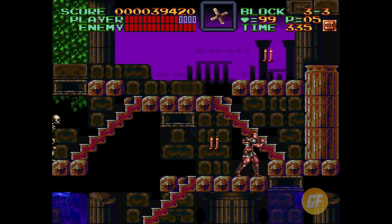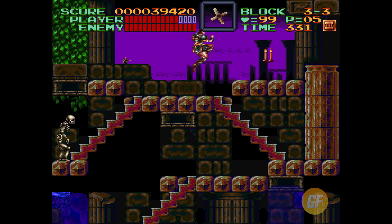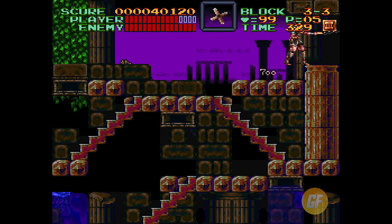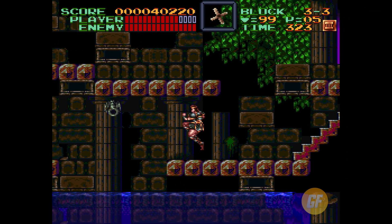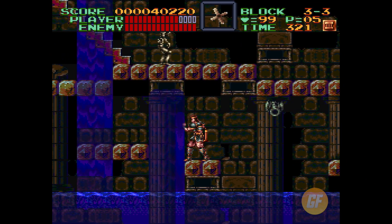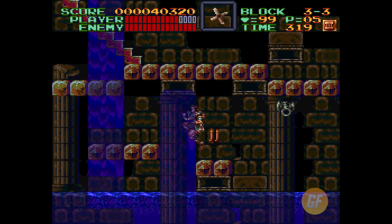Now listen to that soundtrack — there's a crazy flute solo going on. Listen to that flute solo, so great. Alright, I'm going to help this guy climbing the wall out here — oh, never mind, now I killed him. Then I killed these guys too. See, this is what I do with Simon Belmont in this game — I just wreck the place.